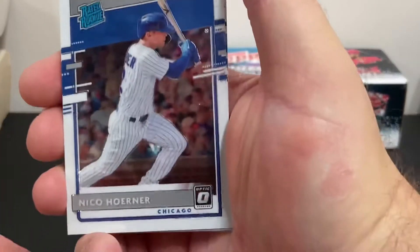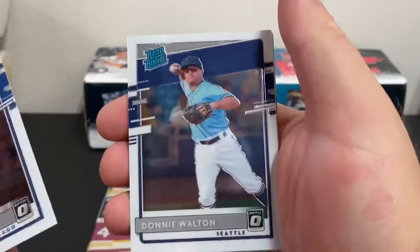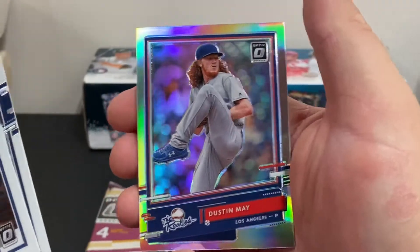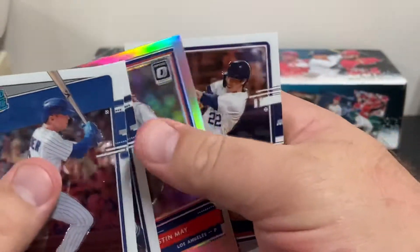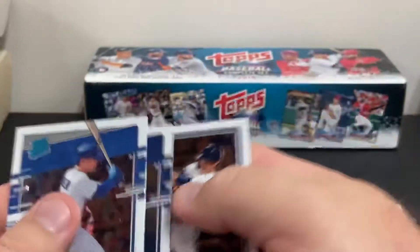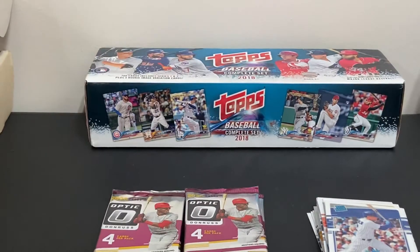Here's a Nico Horner — up and rising young rookie. There's Donnie Walton Rated Rookie card, a Dustin May rookie — very nice, also an up and rising young rookie — and Christian Yellich. That rounds out the pack. Not too bad at all. This Donruss Optic pick is treating me very good.